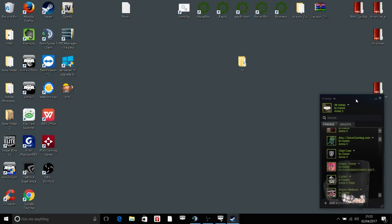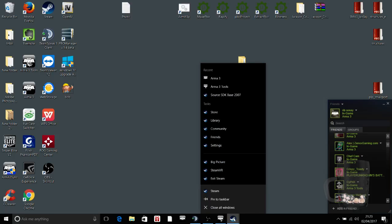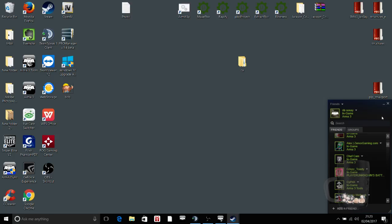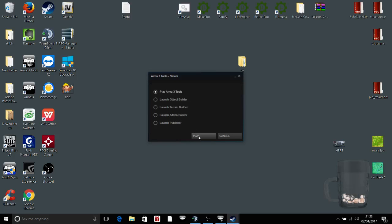First things first, you need Arma 3 Tools. So if you go to your library, once you're in your library, you go to Tools down here, and as you can see, Arma 3 Tools. Install Arma 3 Tools. And once you've got Arma 3 Tools installed, go into your Arma 3 Tools, right click, Arma 3 Tools, and play Arma 3 Tools.